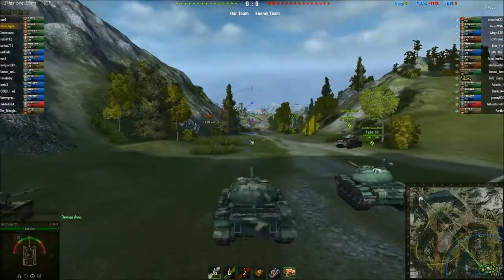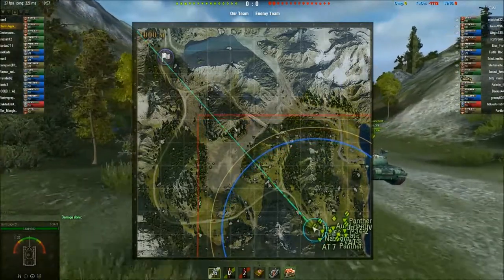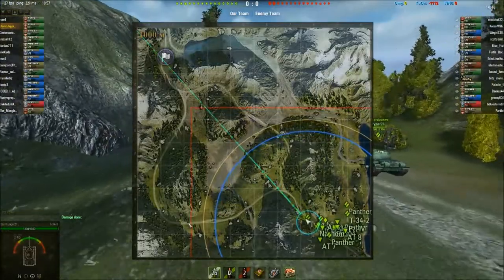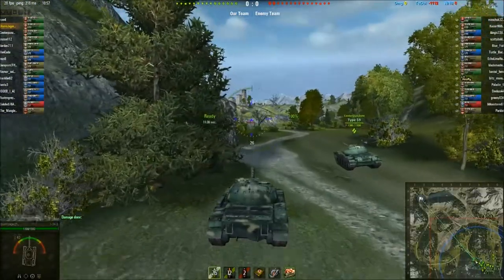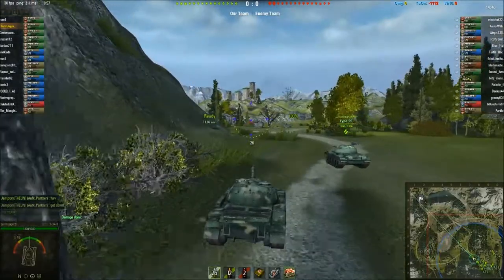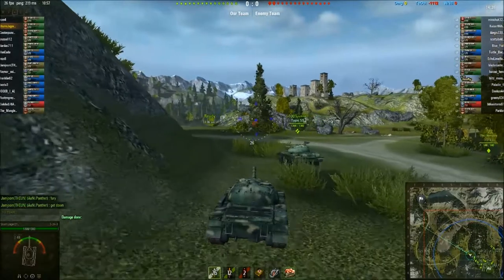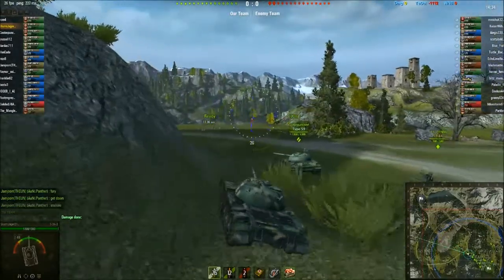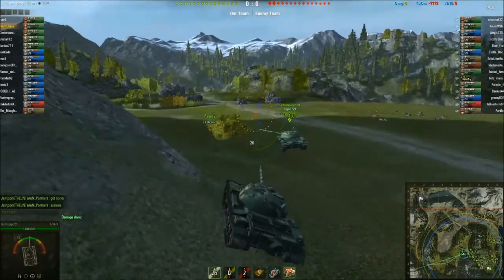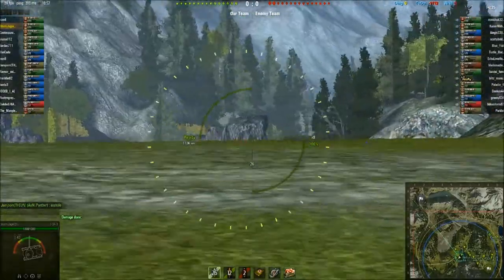I'll show you what you can do on this map. We're going to go over to this crest here, because we can shoot down and cover this area if need be. We've got a Type 59 with us. Many people say that tank is superior, but I think they're on par personally, because they're different tanks — you don't play the T-34-3 the same way.